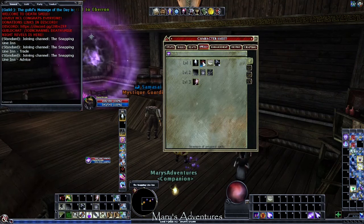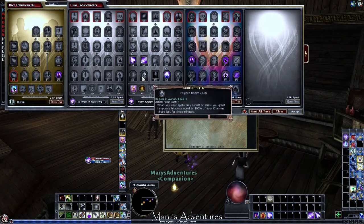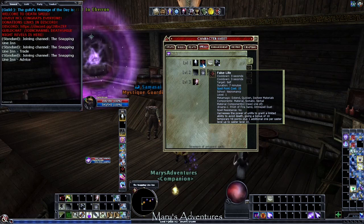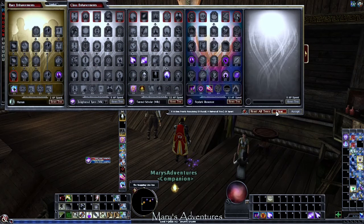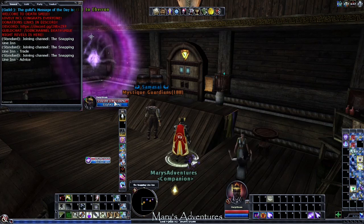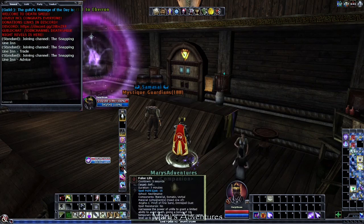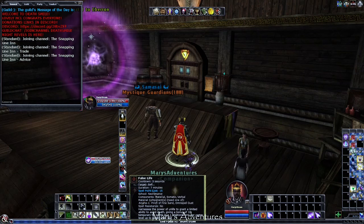Our spells: first we take Jump, then False Life. Feigned Health is key — anytime you cast a spell, it gives you temporary hit points equal to 100% of your charisma. So even though False Life is only 10 plus 1 bonus health per level — 17 for us — with Feigned Health, False Life actually adds 44 temp HP when cast, totaling 66. That is a significant amount of temporary hit points. Our hit points are now over 200. We can just keep free-casting False Life — it costs 15 spell points but we can use it to heal repeatedly.